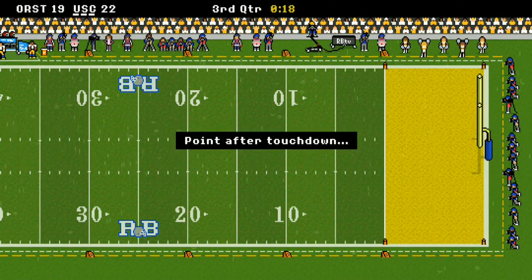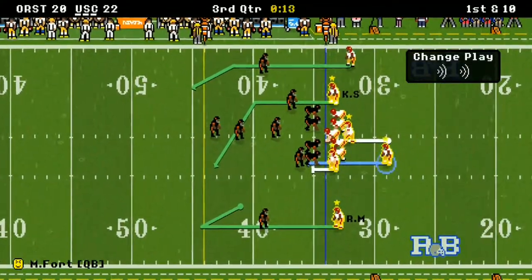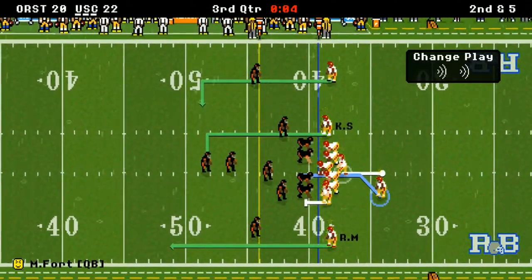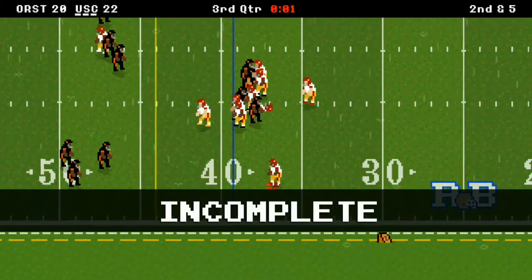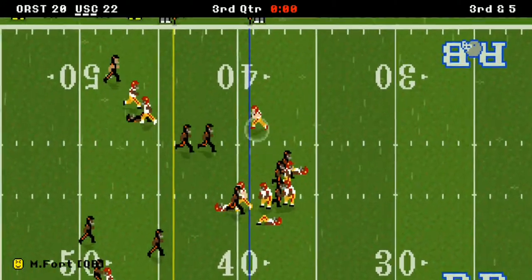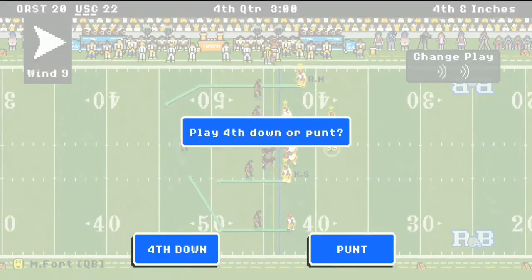End of the 3rd quarter — Oregon State scores a touchdown, making it a 22-20 game. That missed 2-point conversion earlier might loom large in the background. Oregon State could win with a field goal. USC gets 1st and 10 — Moss picks up 5 on a screen pass, 2nd and 5. A pass is dropped. Same play again, 3rd and 5 — Fort keeps it himself but doesn't get there, tackled at the end of the 3rd quarter. 22-20 game.